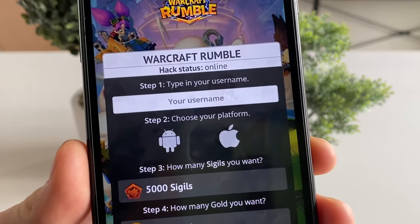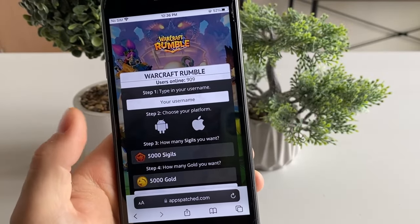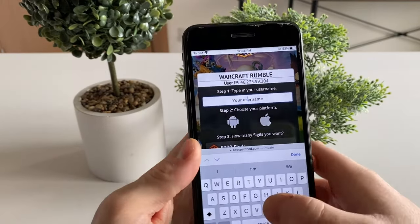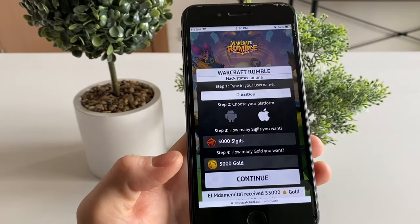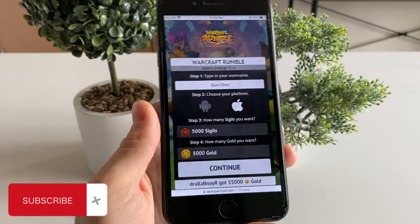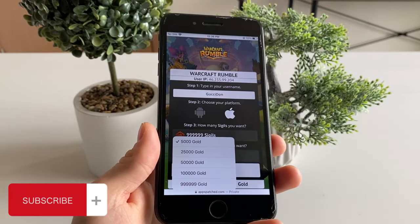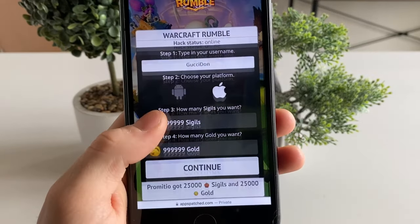When you click on it you will be redirected to this page. All you gotta do is enter your username, choose your platform, and choose the amount of sigils and gold you would like to get for free. My username is gucidon, I run it on iOS platform, and it works perfectly for both Android and iOS. I always go with the maximum amount on such tools because you never know how long it will work, so it's better to get the most out of it while it does.